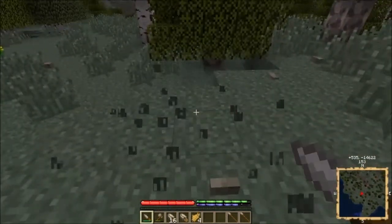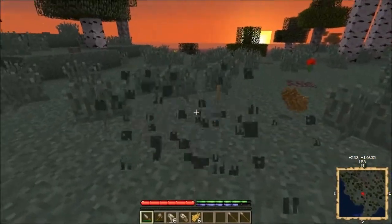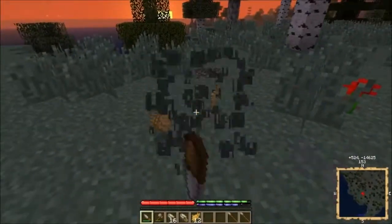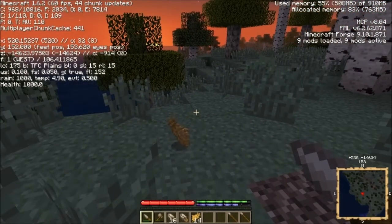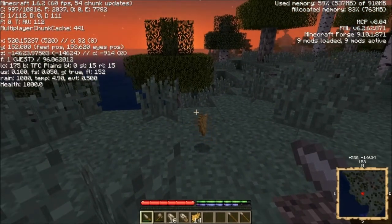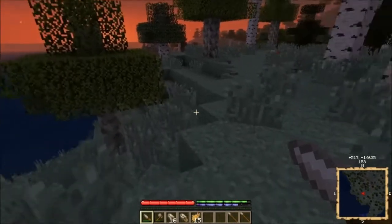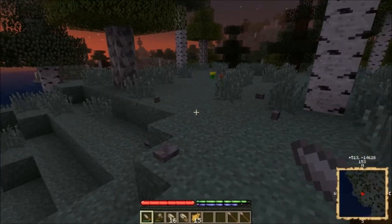I didn't mention — there's no such thing as a stone pickaxe in TerraFirmaCraft. You can't go digging in the ground with stone. Temperature is 490.5 degrees Celsius — it's fairly warm. It's early spring; you can see the date. It's getting dark out here.